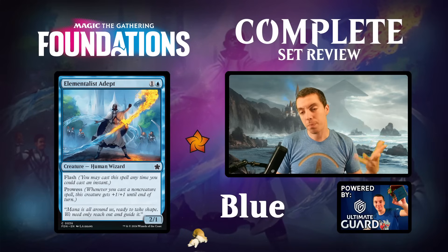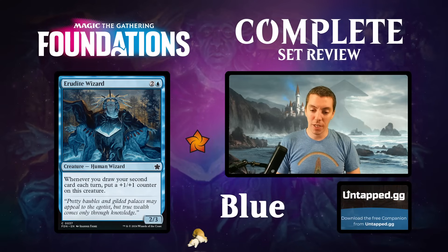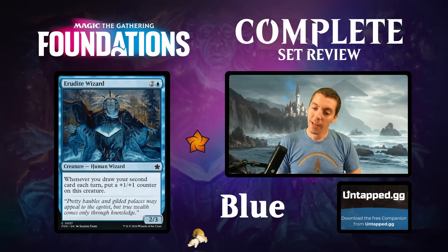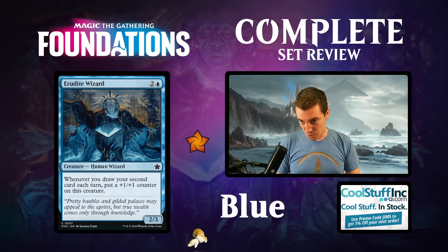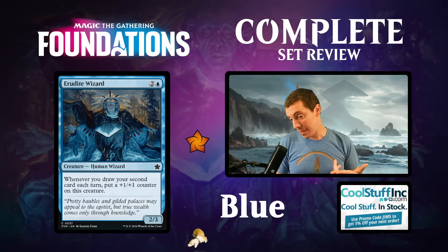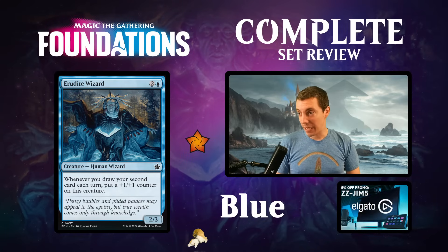The wizard metaphor card - a 2/3, however you draw your second card put a counter on it. This card is okay - it's a synergy card that's pretty bad up front. In limited these kind of cards just don't really work well. If you have a lot of looting effects or cantrips, you could play this on turn four and play a cantrip immediately, but mostly just limited filler. Not particularly excited.